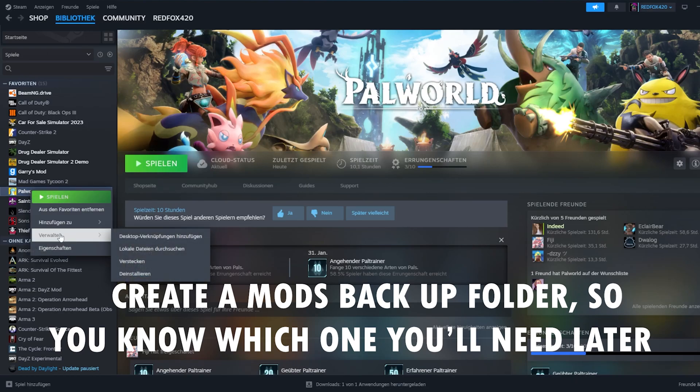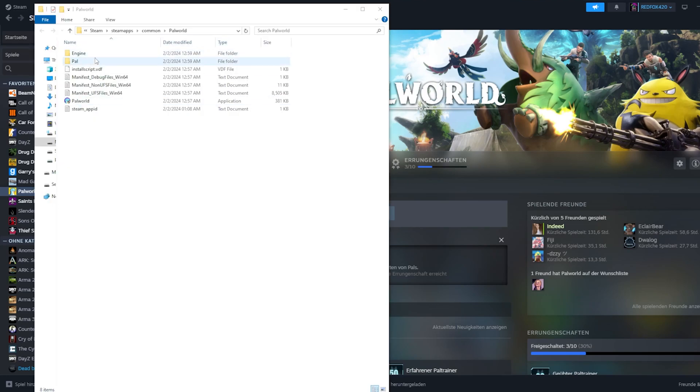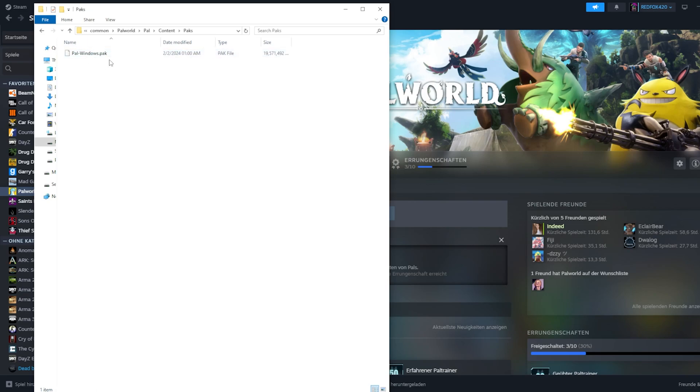Do a right-click on Palworld, then you click this and then you click 'search for local data'. You open it, then you get this. Click on PAL, click on content, and there you got your packs.